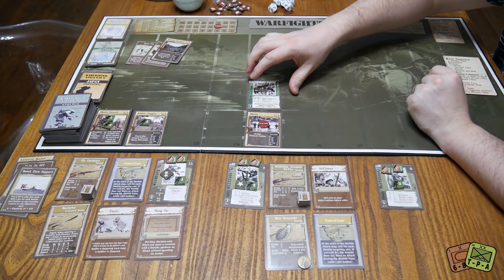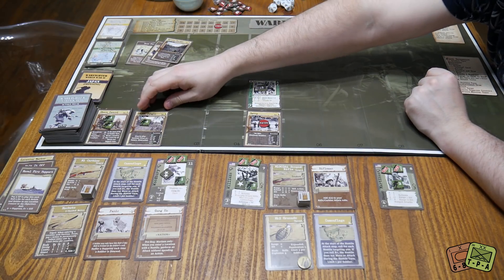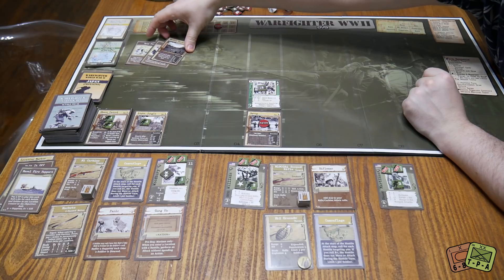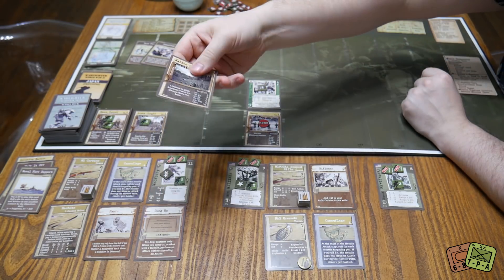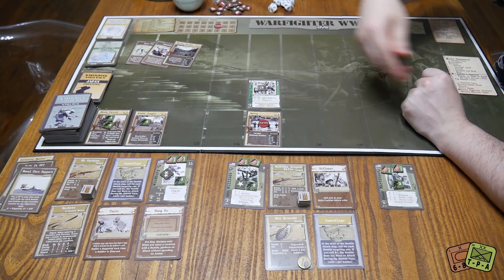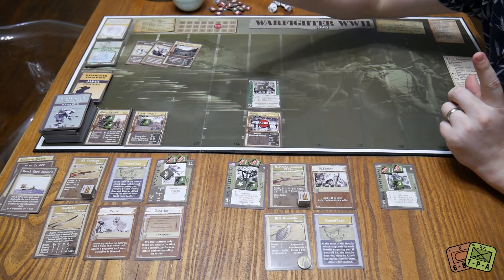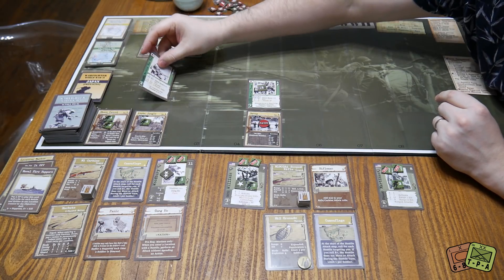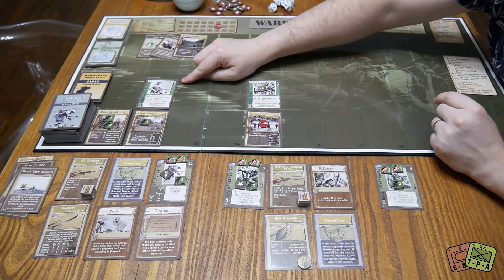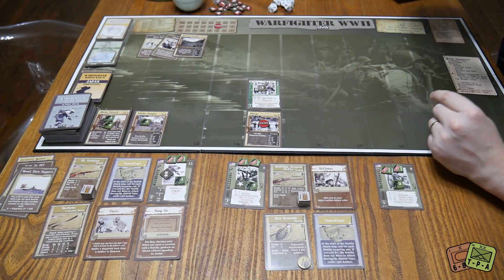Unless the card says otherwise — if you look at the location we pulled, it says 'always draw from reinforcements.' Even if you don't have anyone there, guys are still running in and attacking you from the rear. Normally you only pull where you have guys. We pull one card and are looking to match it against the 0-1 range — this one has a value of 2, which falls outside that range, so we discard it. No reinforcements pop up. That's very good for us.